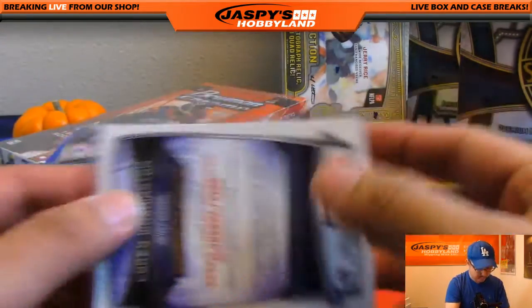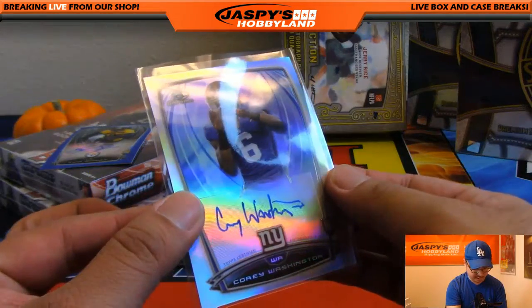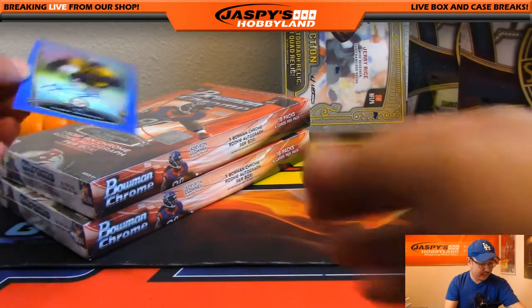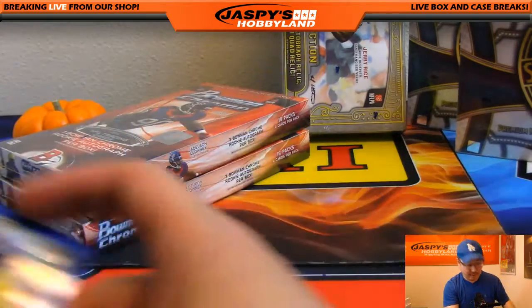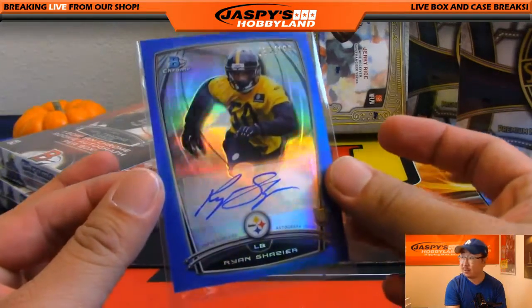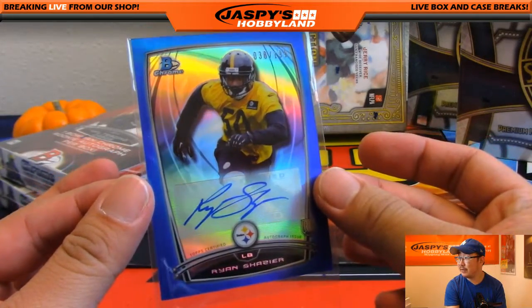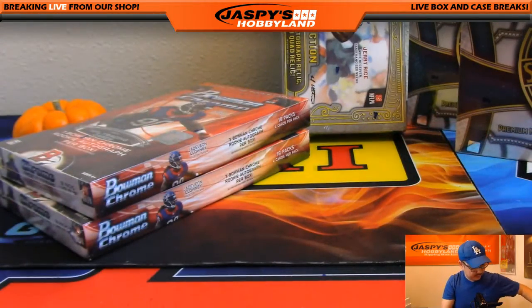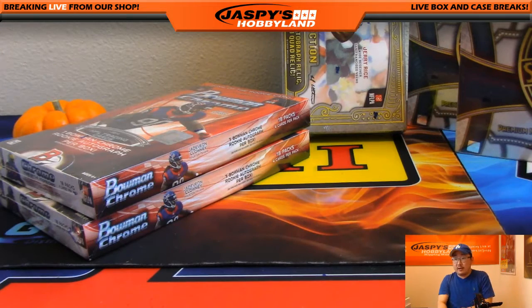Nice refractor auto — that was not numbered, but it was a nice refractor auto of Corey Washington. And I think Ryan Shazier is injured right now — I think he's been carrying a bit of a knock, an injury. 38 out of 199 — but a big part of that Pittsburgh defense.